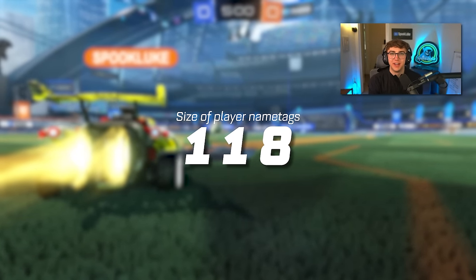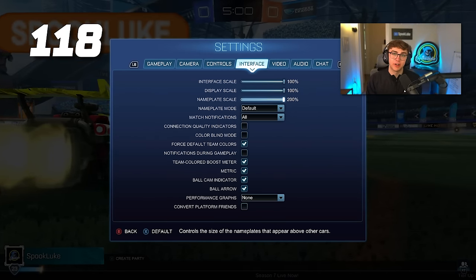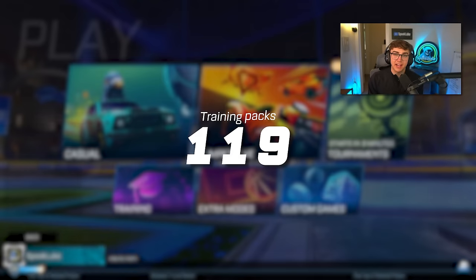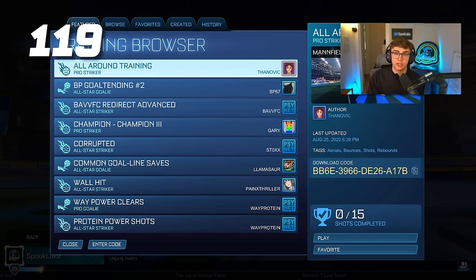Tip 118: you can change the size of player name tags in your settings. For better visibility, I recommend increasing this to at least 150% — I personally use 200. Tip 119: training packs are your best friend as a new player. They're the quickest way to get a ton of reps in and practice the basics when you're just starting out.